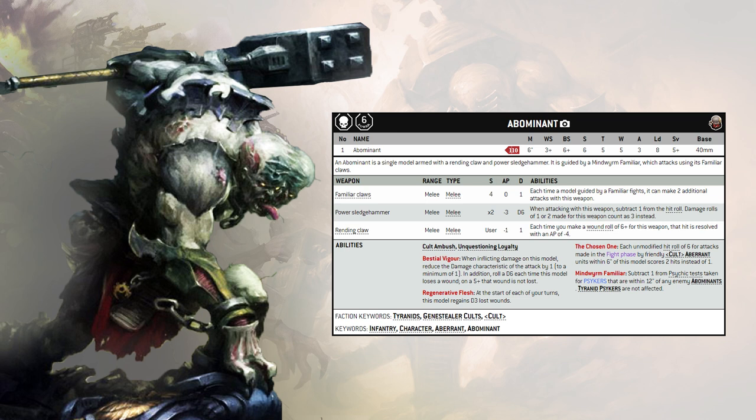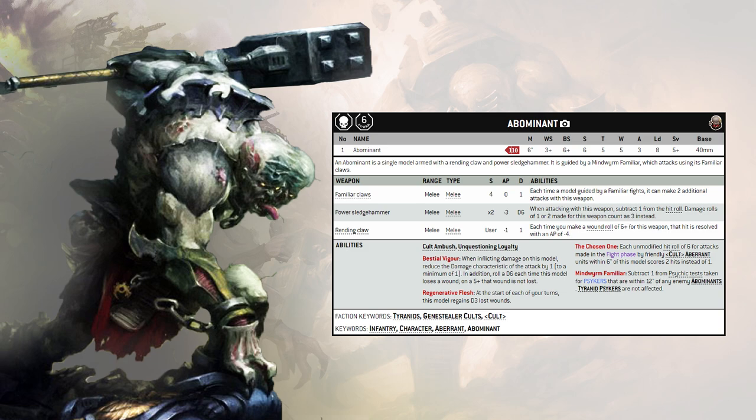That is my totally not-necessarily-competitive way of doing it — it's fun, just don't take it to a tournament expecting to do well. If you want to go Twisted Helix, you won't be able to get the extra hits from Overthrow the Oppressors, but they do have the three CP fight-again stratagem. That means you can smash something to bits, then consolidate into another target and do it all over again. You do need to plan ahead with your positioning, but it's just one way of getting extra mileage out of your big gang before the enemy gets a chance to train their guns on them. I hope you all have a good Christmas — see you next time, maybe with some more leaks or even a codex!